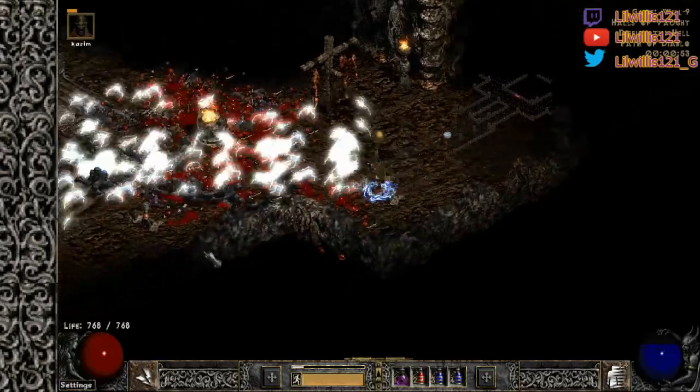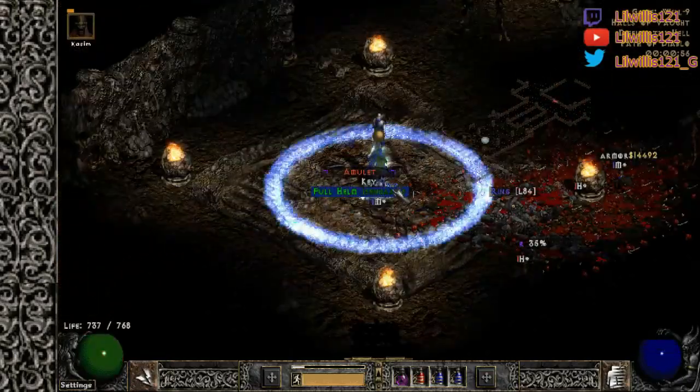You just got to watch your mercenary because he'll run in and get Corpse Exploded to death. So you can either precast like this and sit on the outside, especially if you don't have insane gear or Infinity. Otherwise, you can also just telestomp them.